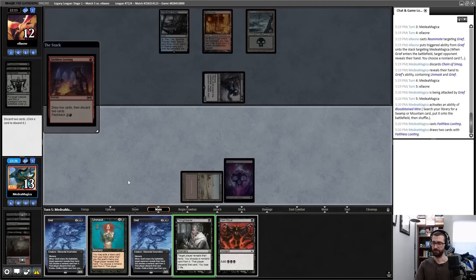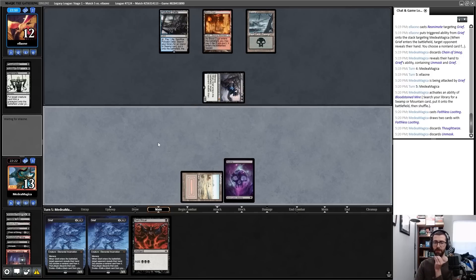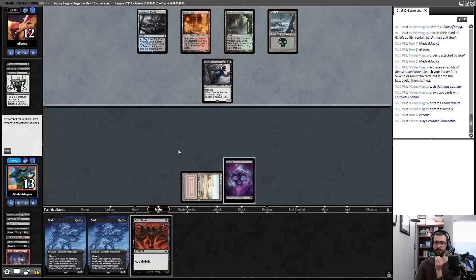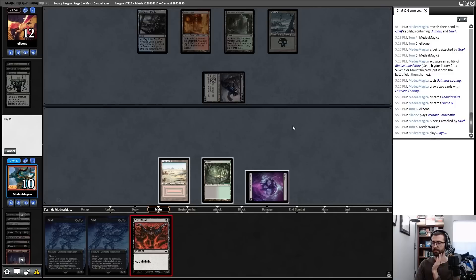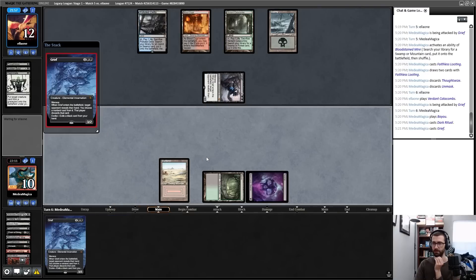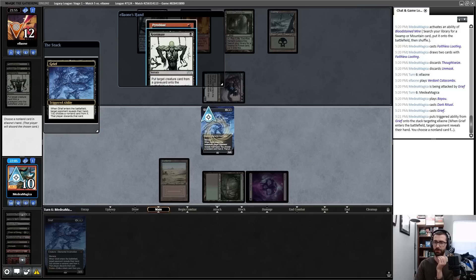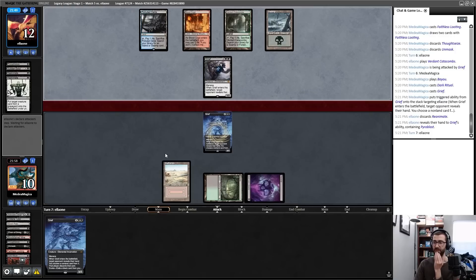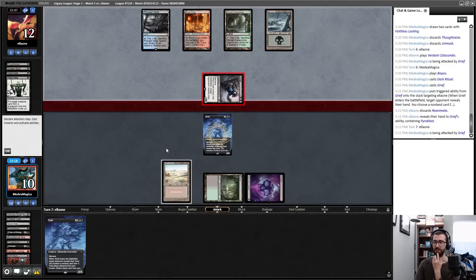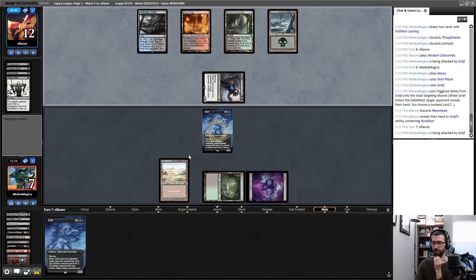I'm going to get rid of Thoughtseize and Unmask, then next turn cast Dark Ritual into a Grief of my own. I go down to 10 with this hit — not exactly healthy anymore. Let's cast a Grief — they have Reanimate and a Pyroblast. Pyroblast was a swing and a miss on their end; I take their Reanimate. All these opposing reanimates definitely make my life awkward for deciding whether or not I want to switch back to the reanimation plan for the next game.